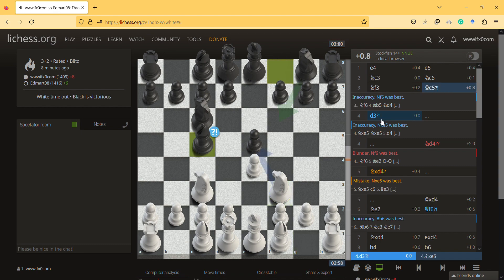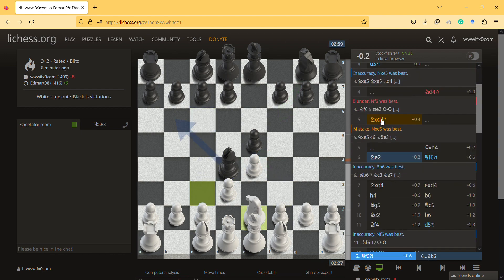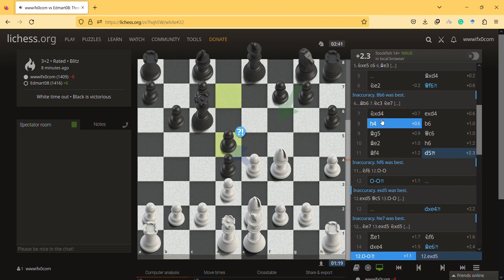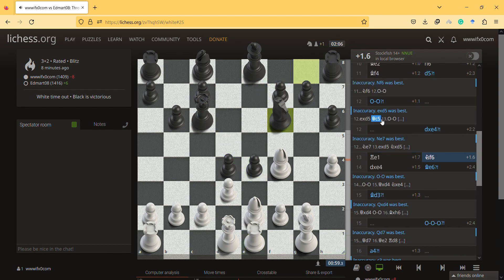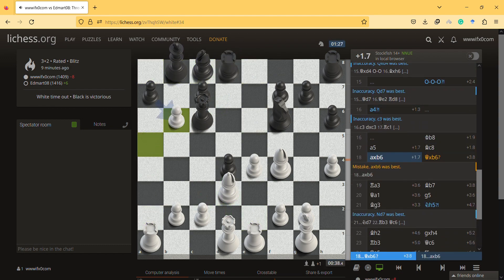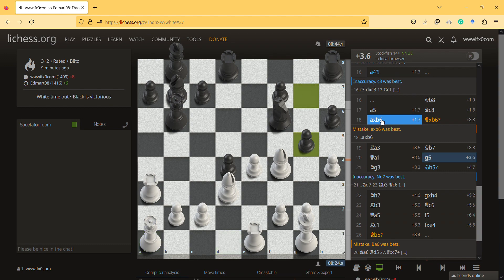So this is his inaccuracy — d3. My mistake: I was supposed to take the pawn, not a big problem I guess. I didn't take it. Castling is an inaccuracy — I was supposed to take, rook e1, take. This is okay, I wasn't sure about this move. Alright, rook — I played very well actually.